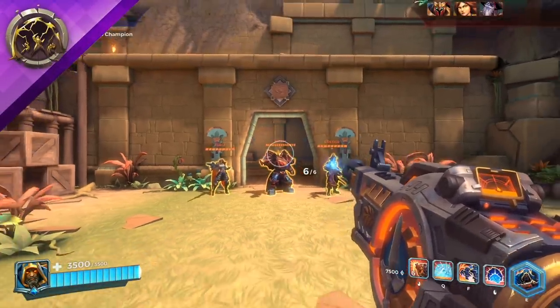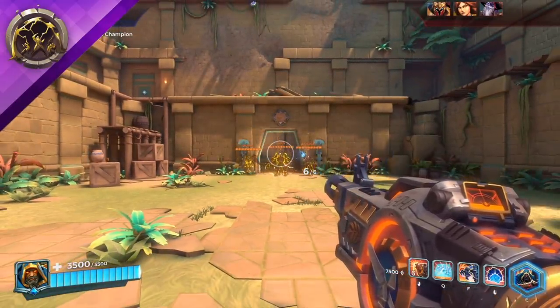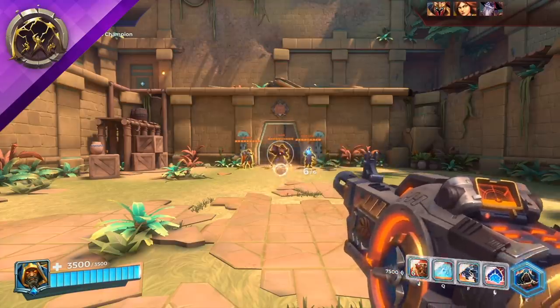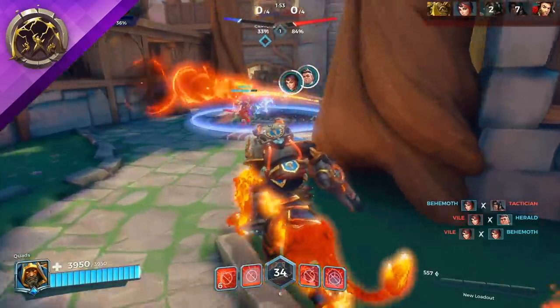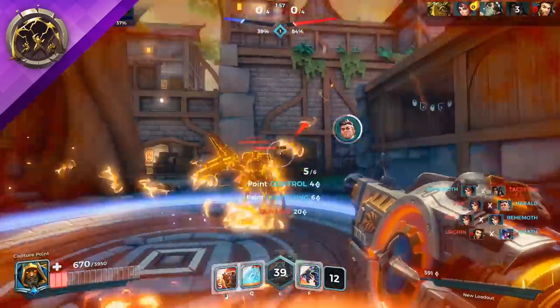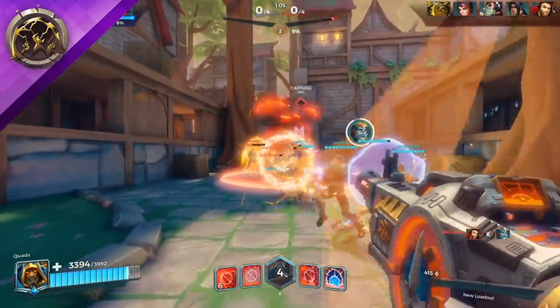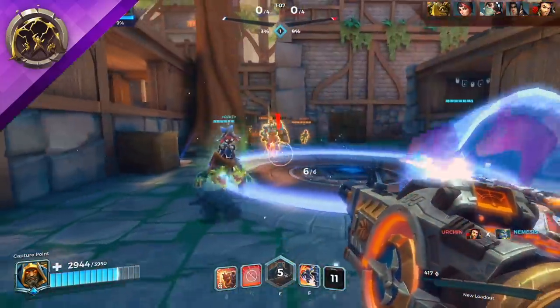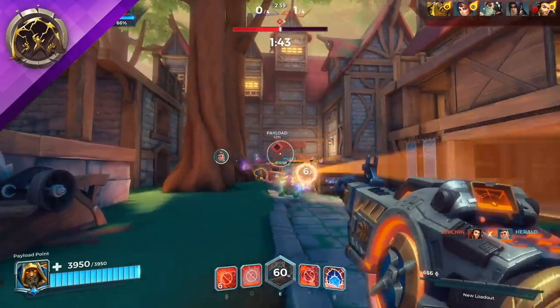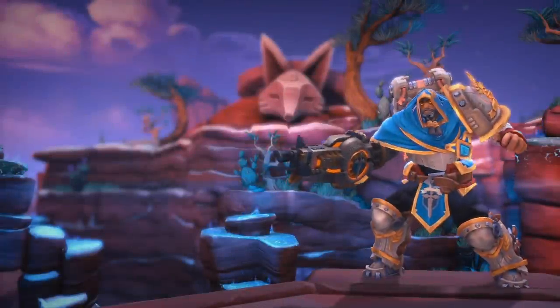Atlas's third talent is called Deja Vu, allowing Setback to become a lobbed projectile that explodes and rewinds all enemies on hit. Frontlines who want to control the flow of battle should look at playing with Deja Vu — whether using it at the start of a fight to send enemies back to their spawn, or saving that support being flanked by multiple enemies. Deja Vu turns Setback into an incredibly versatile ability that Atlas players will find many uses for.